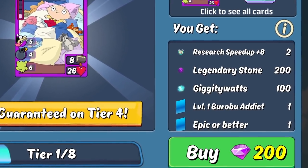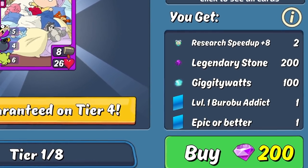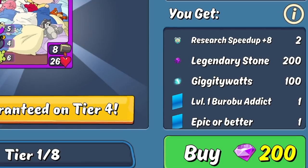So 200 gems as an initial buy-in for all of that doesn't sound too bad actually, considering a single pull from a normal box is 450 gems, which only usually nets you one card and maybe a couple stones.